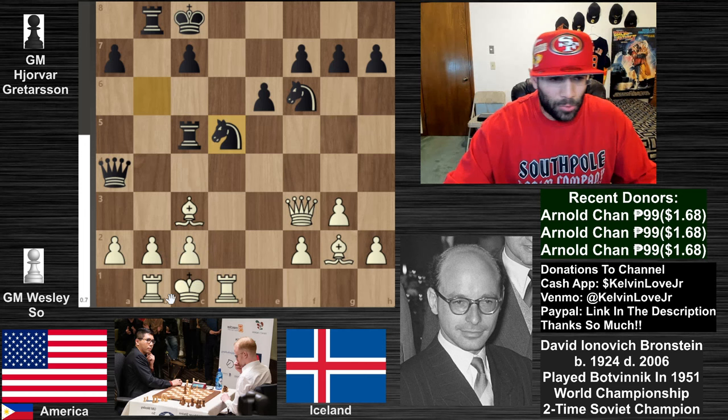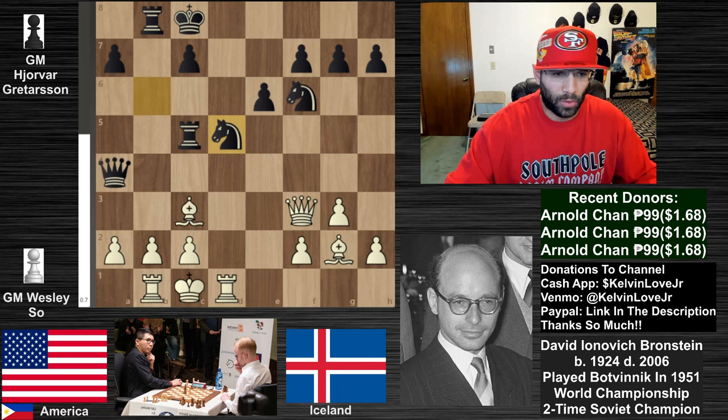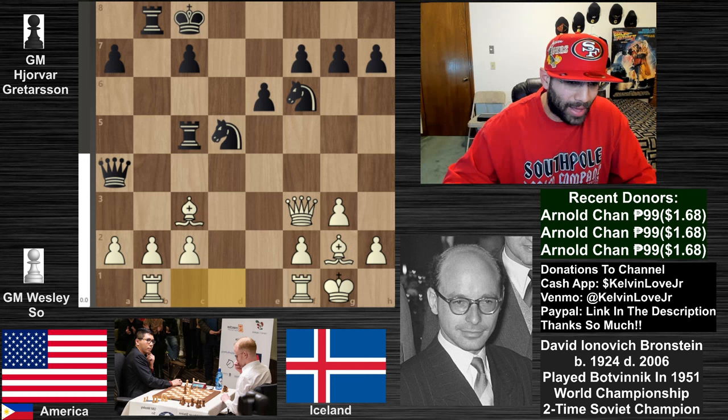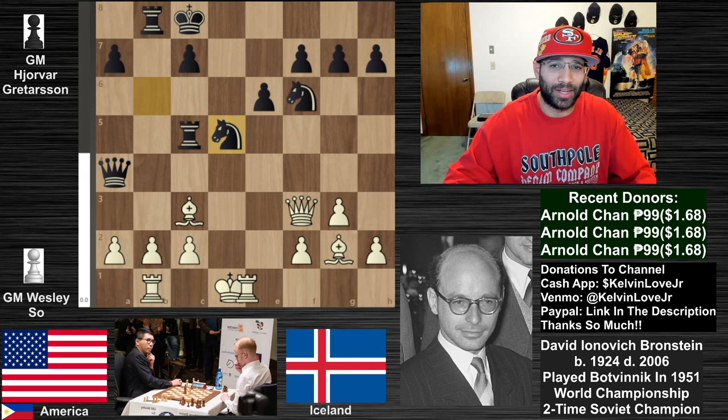Everything looks really even - white definitely has a slight edge but both players are fairly safe with their kings. We have pretty much all pieces out for both sides, pawns are equal, so everything is kind of balanced. We see short castles by black, and it's crazy because this is still called short castles - look how far this king jumps across the board in Chess 960!